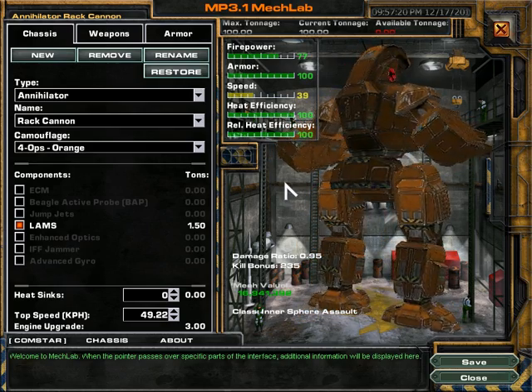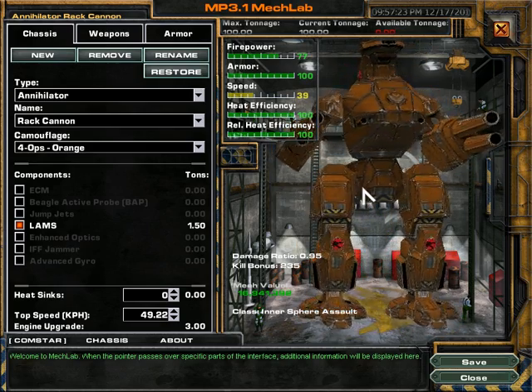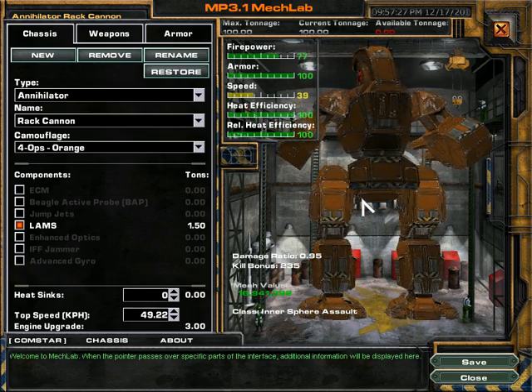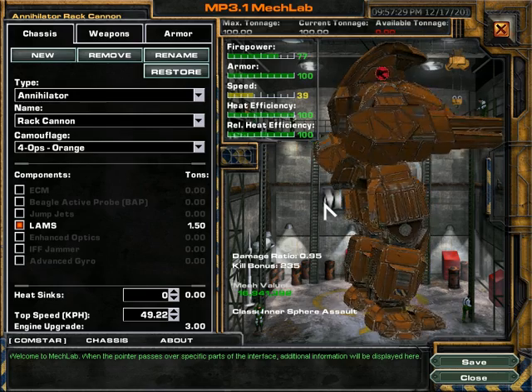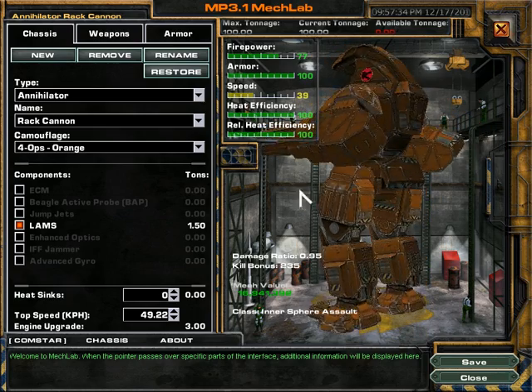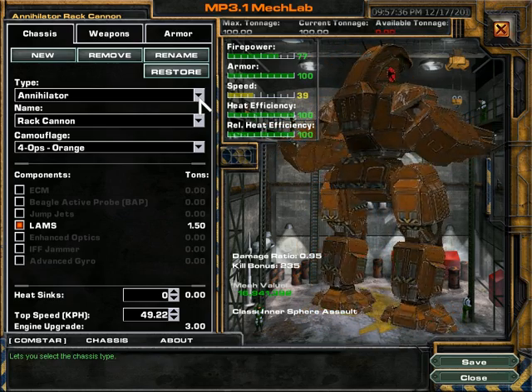Then you have the medium class, which is 25 to 50 tons. Those are still pretty fast, but they can actually pack some weaponry. Depending on how you build them, you can actually make them into a pretty strong arsenal relative to their size. Mediums are pretty awesome.